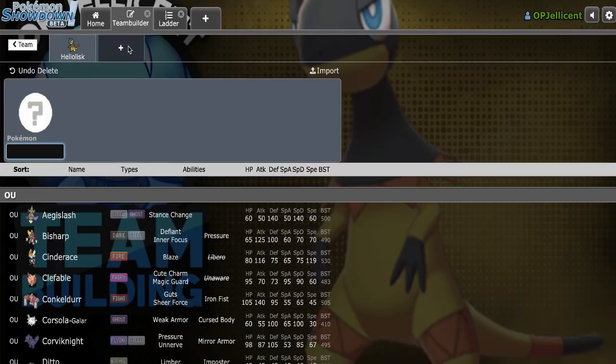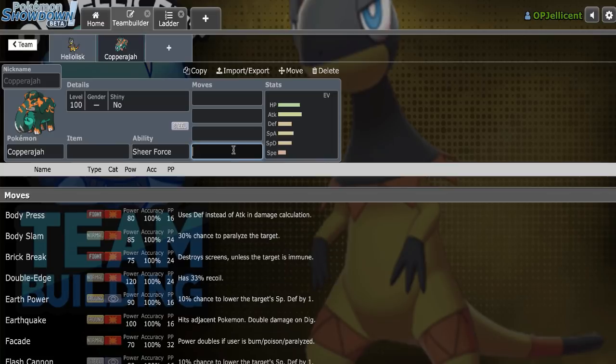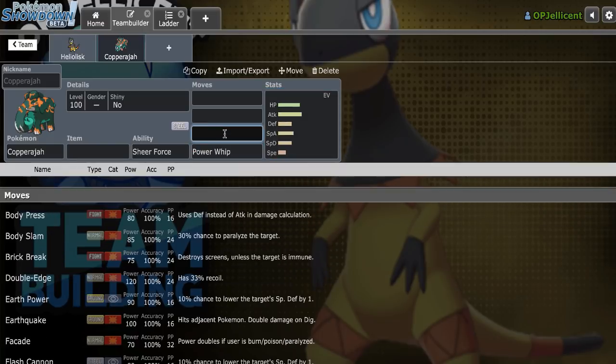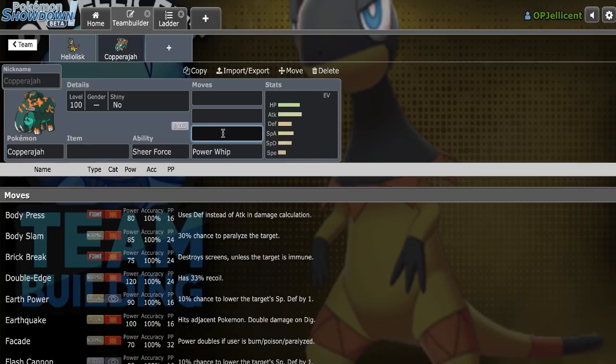A Pokemon that I think will do very well alongside Heliolisk — just to counter that sort of stuff — is Copperajah as a lead, because a lot of people on bulky offense like to spam Seismitoad with Rocks early game, and Copperajah gets Power Whip just to go ahead and completely deny those hazards. If they do give us the Power Whip into Toad, then Heliolisk can just spam electric moves the entire game.